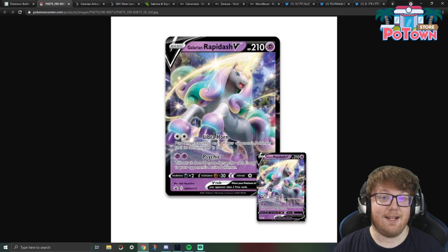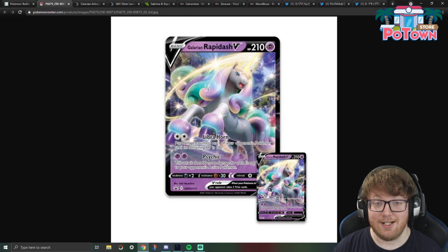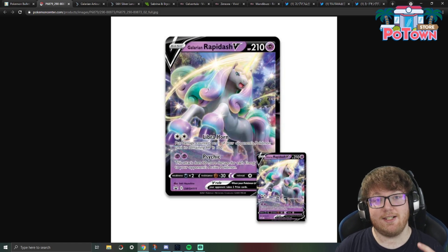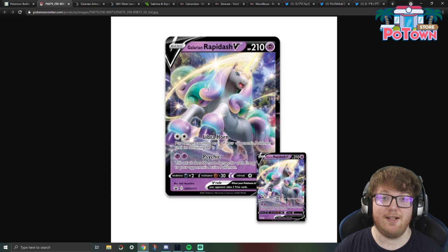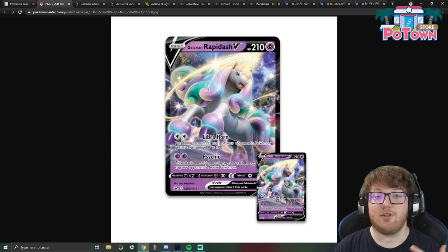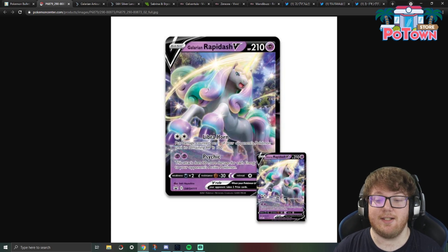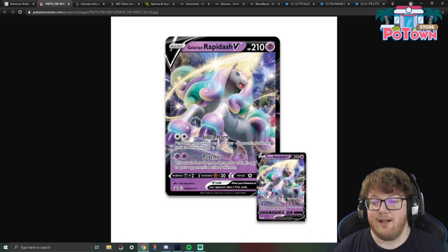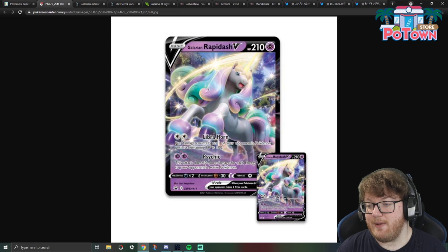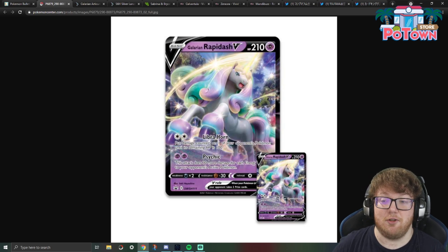So let's say something like the Dene — you would only do 60 damage to put it down to 100 HP. But something like Eternatus VMAX, you'd be doing 240 damage to put it down to 100 HP. Libra Horn really scales based on how powerful the opponent's Pokemon is, and I really like it for that reason. It's not one-shotting anything ever since it always leaves 100 HP. It also has the Psychic attack for Psychic Psychic, doing 30 more damage for each energy on the defending Pokemon with a base of 60. Libra Horn is what I'm really excited about for Galarian Rapidash V.